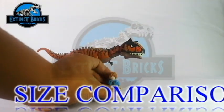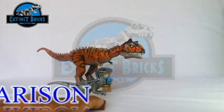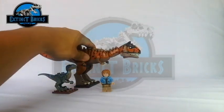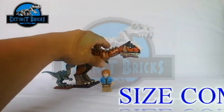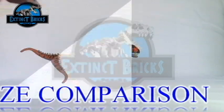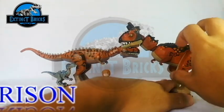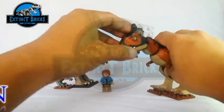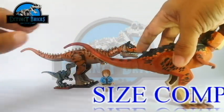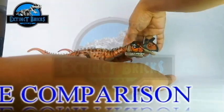Now let's compare with other custom figures I've made. Here's the Carnotaurus next to a repaint of Blue. This Velociraptor is actually the same size as the mini raptors I showed in one of my unboxing videos. Now let me bring out one of my earliest customs — the medium-sized Carnotaurus from about three years ago. It is almost the same size as this current custom.